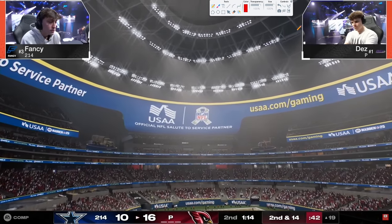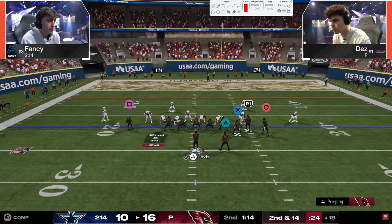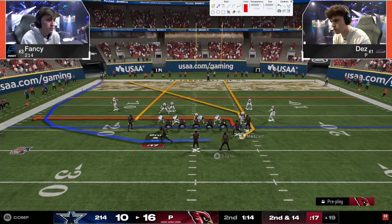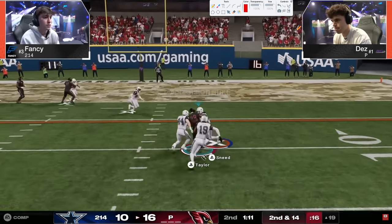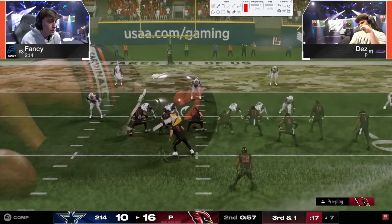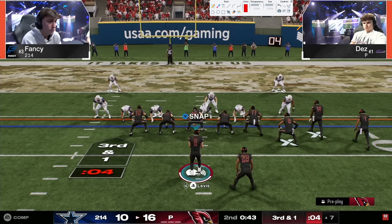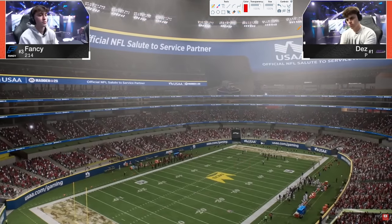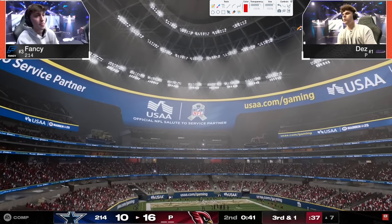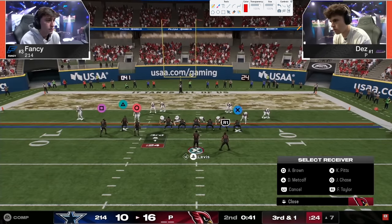This is a big drive for Fancy. The reason this is a big point in the game for Fancy is that you really need to hold Dez to three - if you give up a touchdown the game gets a little more out of reach. If he scores three it's not that big a deal because you have a couple ways to get back in the game. If he scores seven you have to get a full-fledged stop in the second half, which is hard to do. Notice Dez clocking here - super important - he is using the clock to ensure Fancy doesn't have enough time to go down and get seven, and potentially even prevent Fancy from getting three.